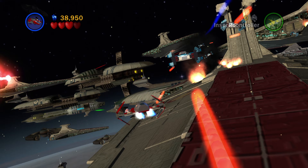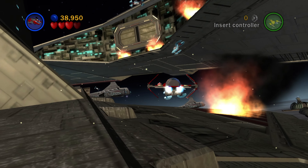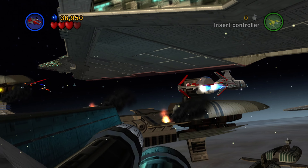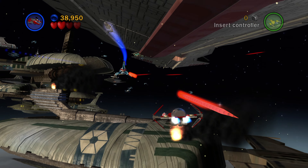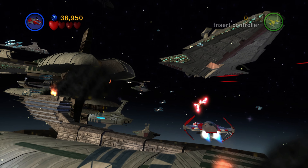Inside this ship is going to be the seventh minikit. After that, the red power brick is coming up here on the bottom left of your screen — right as you turn around that ship, position your ship on the bottom left and you'll be able to get it.